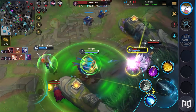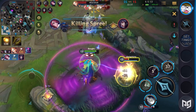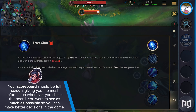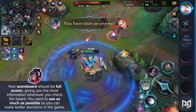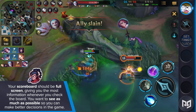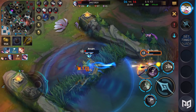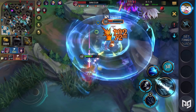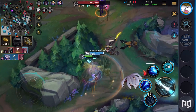Team chat is the best way to talk strategy with your team when pings aren't enough. Your scoreboard should be full screen, giving you the most information whenever you check the board. You want to see as much as possible so you can make better decisions in the game. If you aren't able to see your opponent's farm and items, you may not know what to focus down in teamfights. Tanks want to optimize their builds for the highest source of damage. Your scoreboard is extremely useful, so keep it full.